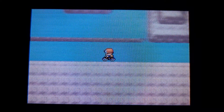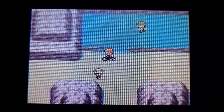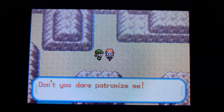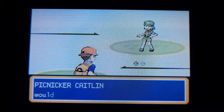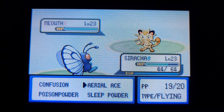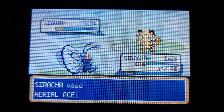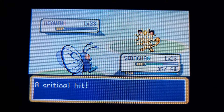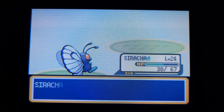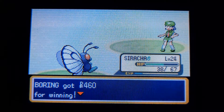We'll loop back, get that last trainer, and then move on to the next chunk. I think I can get a new encounter in that grass patch nearby. Oh yeah, give me the money! Scattering those coins all over the place — crit, nice! Back-to-back crits. Awesome.